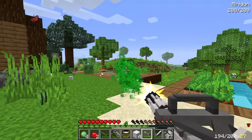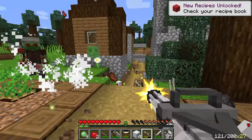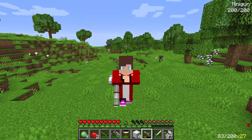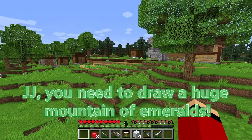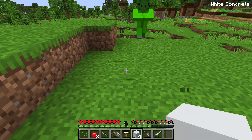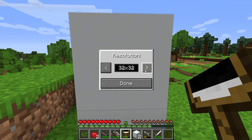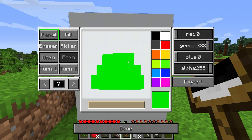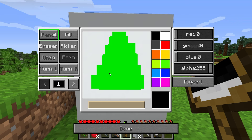We still have time to prank the villagers a few times — they definitely won't expect something like this after we save the whole village! JJ, you need to draw a huge mountain of emeralds! After my command, you'll turn it into a mountain of dirt when the villagers want to mine! Build it and draw it — after all, a magic brush can do anything! That's a great prank, Mikey! I like your idea with that substitution. We can really upset the villagers with this prank — I'm 100% sure of it. We just need to match the moment.